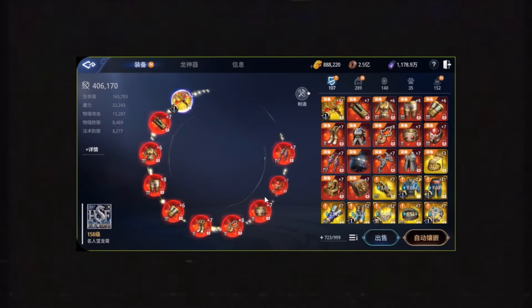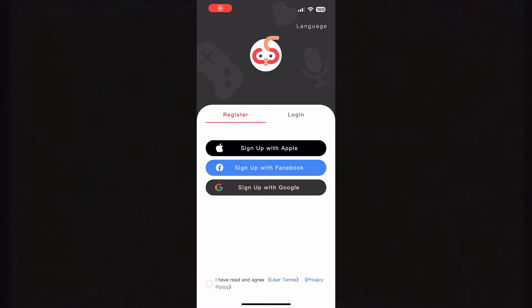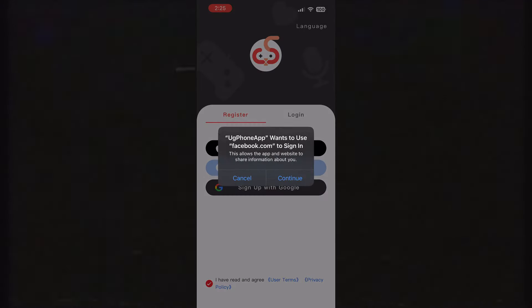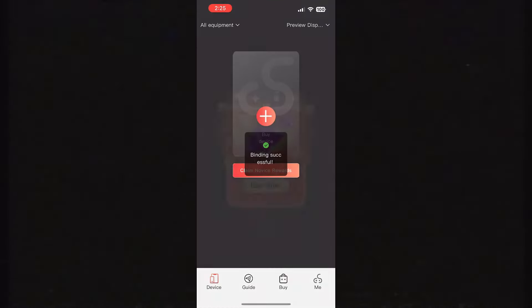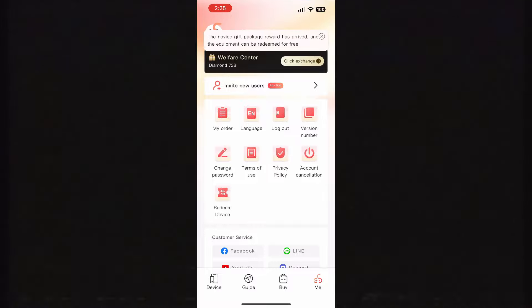Download UG Phone now and start AFK Grinding. By registering an account for UG Phone, use the link provided below or enter the invitation code MIR4GE in the application. You can acquire 488 diamonds, equivalent to over 4 plus hours of usage.